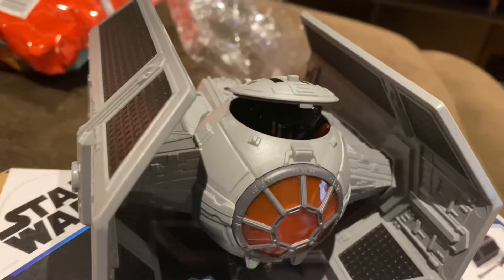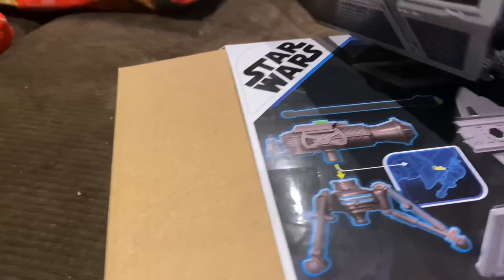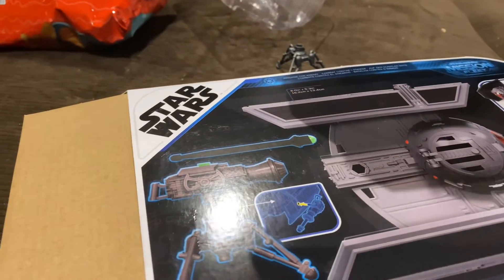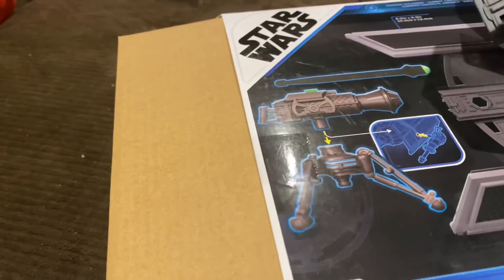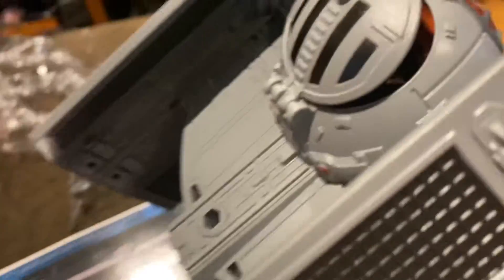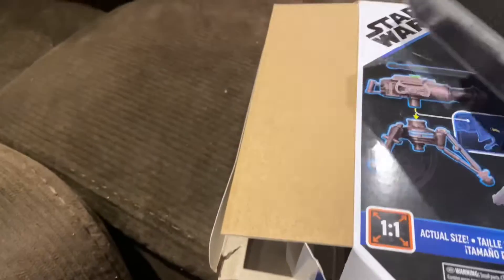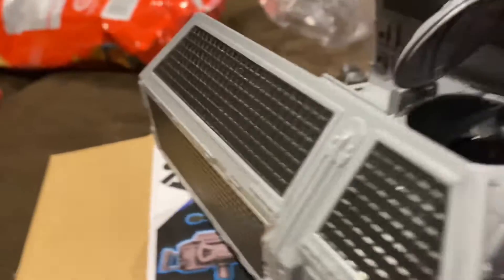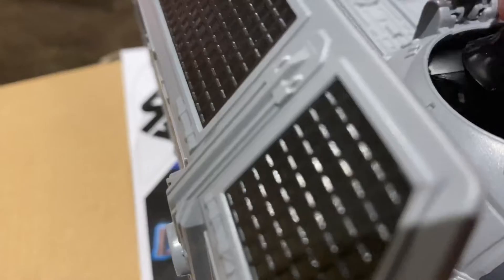I'll just jump cut and show it assembled. Okay, here it is! There's Darth Vader, there's the TIE Advanced. That's the laser cannon — I put them in there. There's the cannon on the bottom, and it can shoot. Watch this — it goes pretty far! I like that. He has a lightsaber. I'm trying to get him to fit in the cockpit but it doesn't really fit — I think his cape gets in the way.